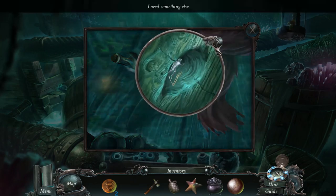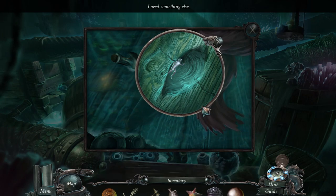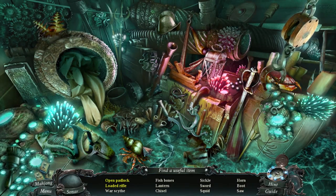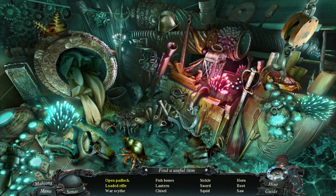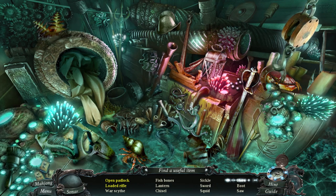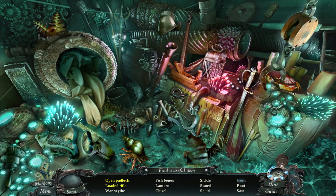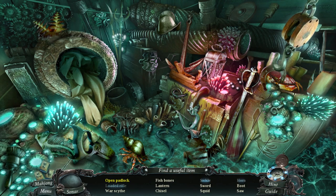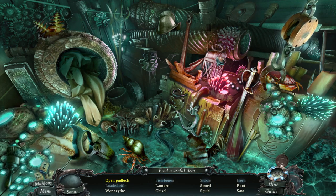Need something small and accurate to remove a person from your leg. Scissors? Maybe a hammer? I guess I need to find things. Let's have a look — find a useful item, open padlock. I need to find a key. Not loaded. Take it. Sickle, fishbone. Lantern, lantern, chisel, sword, sword, squid, crab, boot.